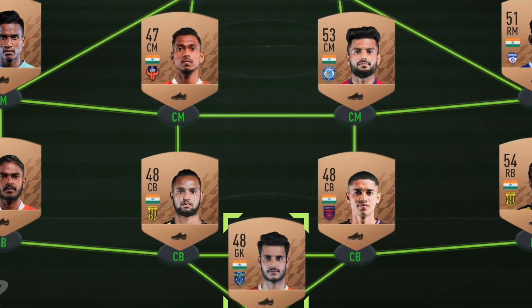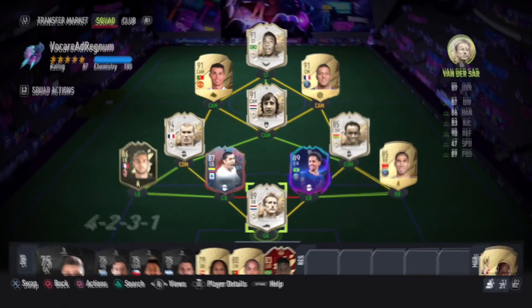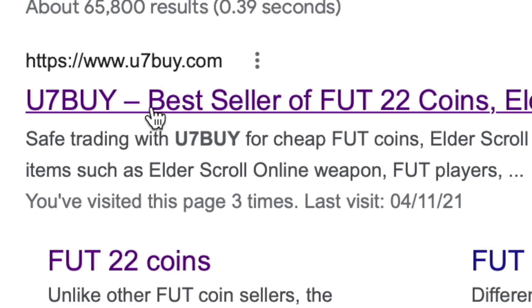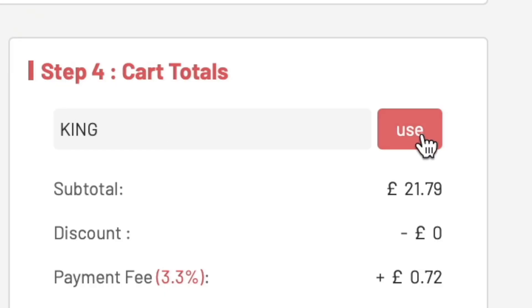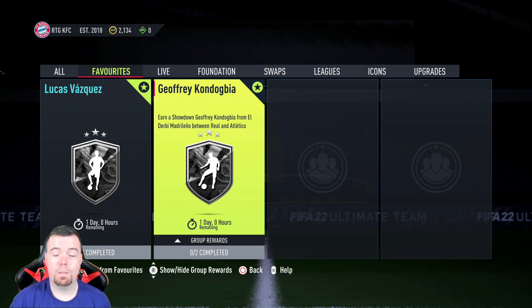Are you bored of having a basic team? Why don't you turn it into a beast team by hitting the link in the description below to get yourself some cheap, reliable FIFA coins. Don't forget to use the code 'king' to get yourself a cheeky five percent off. Let's get into the video!